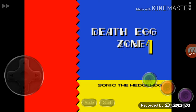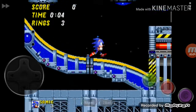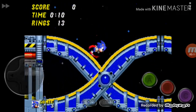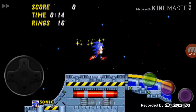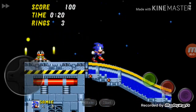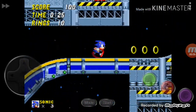Dead Egg is literally Chemical Plant in space — Chemical Plant with no water at all. I know this zone is released, but some other parts of it are unused, unreleased, and scrapped. The only part that is released is Act 3 of Dead Egg, which is the boss-only act.